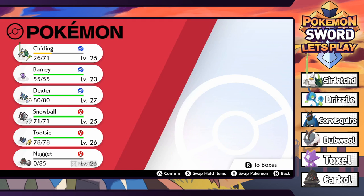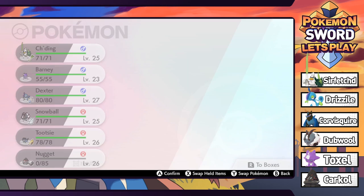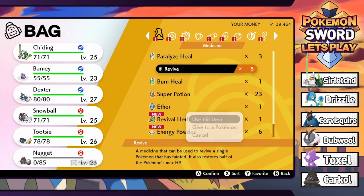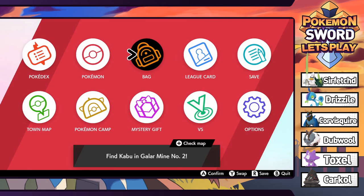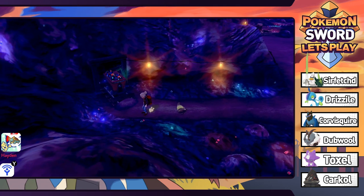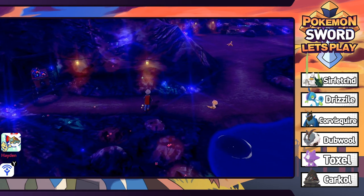We need to use a potion, and we're going to let Sirfetch'd keep ripping through - he seems pretty ideal for this area with Rock Smash. We have Max Revives but also regular Revives - going to use a regular one on Nugget so he's alive enough to get experience from EXP Share. Someone almost got me there. And there is a hidden item here - a bag of Soft Sand, which boosts the power of Ground-type moves.